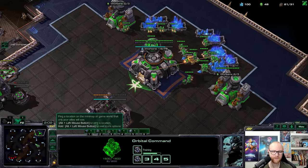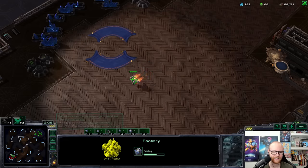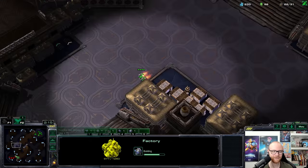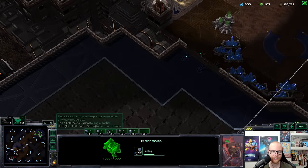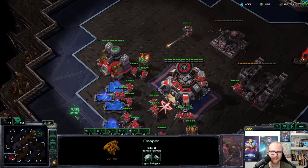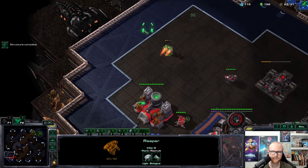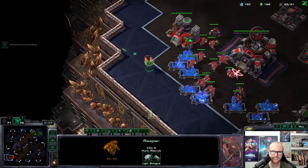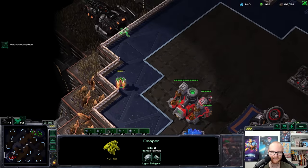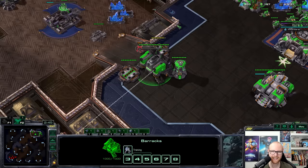Opponent is going for a fast tech lab. One of my friends or students mentioned that a lot of players go fast tech lab, get marauders, and make concussive shells. I tried this build a long time ago. He doesn't have concussive shells yet — factory is going down. He has really good range though. I can juke him and escape. Getting the expansion. Good micro by him there. Trying to heal this reaper up — it's going to heal just in time.